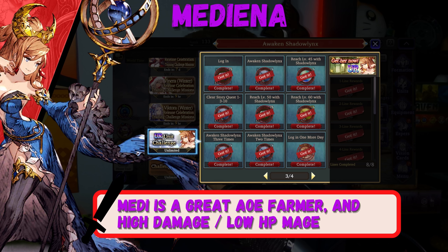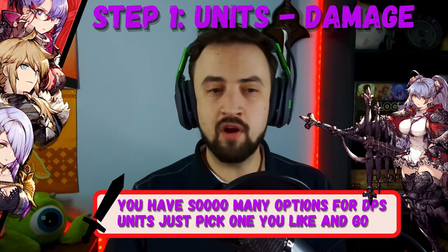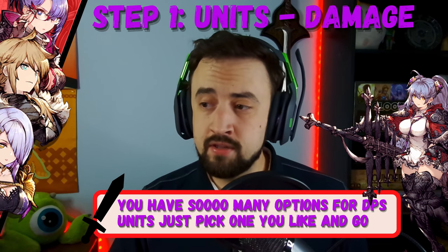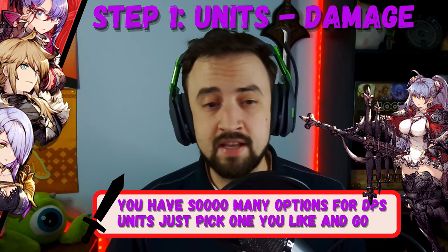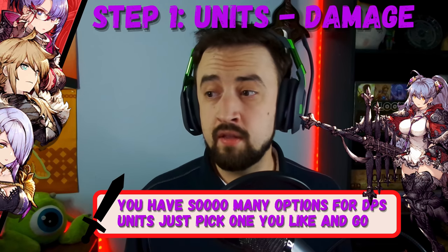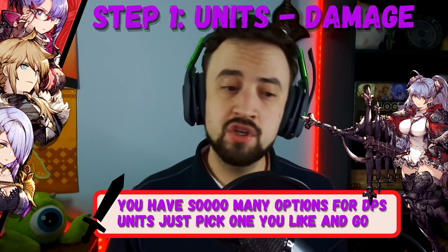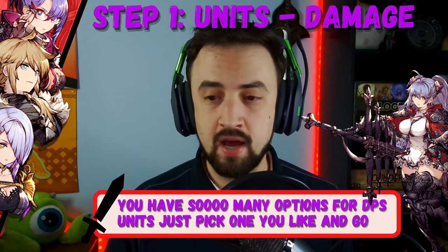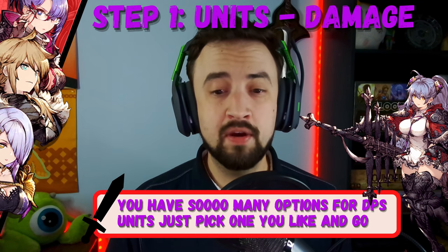Medina is a pretty dang good mage who does a lot of damage and is very good at farming. If you get Medina and max her out, and get Ildira and max her out, you have a pretty good farming team starting to form, which will really help you farm materials from the story and missions. Magic damage dealers are the best farming units in this game, and Medina was the original one that most of us re-rolled for. You can get her for free now by doing these bingo board missions — really great value, everyone should do it.